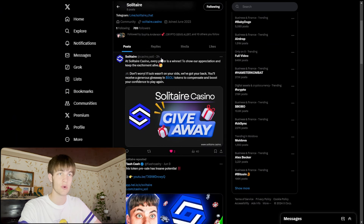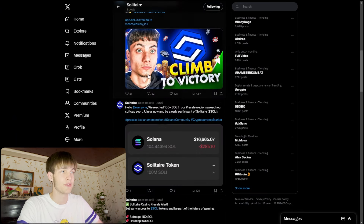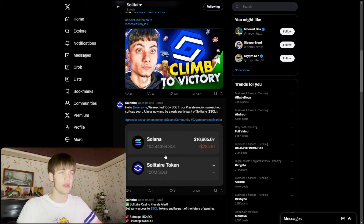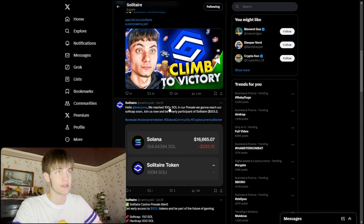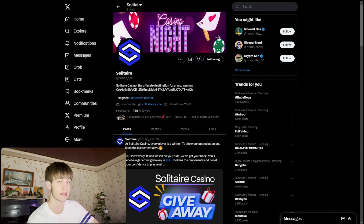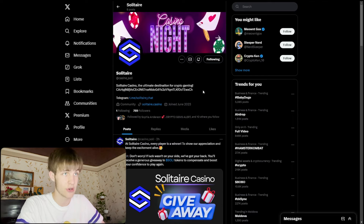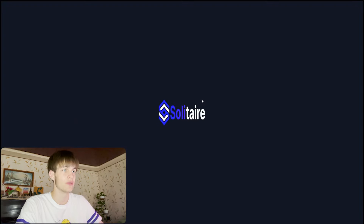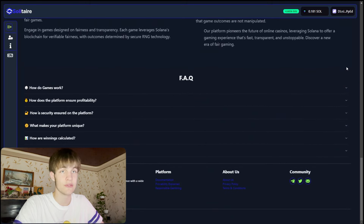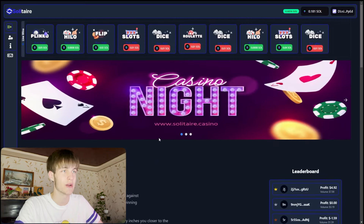I'll also show you the Twitter — you need to follow them because they post frequent announcements. Another YouTuber made a video before the pre-sale. They wanted to reach 100 Solana and they did. Check the Telegram chat and Solitaire Casino channel. The contract address will be needed when the token goes live — you'll swap from Solana to the Solid token.